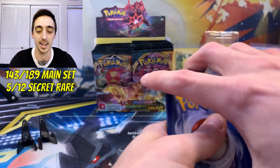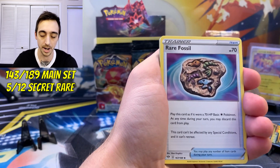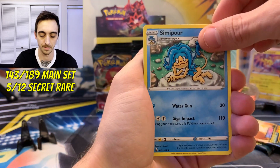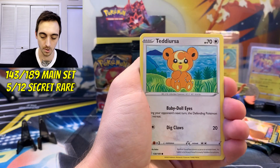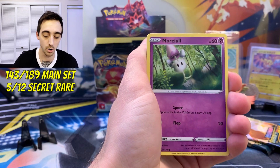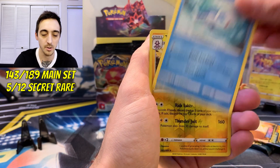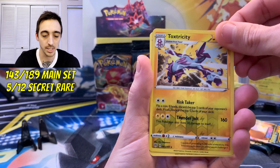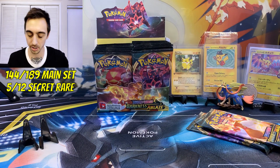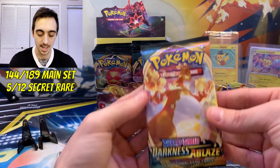Fire energy, ooh metal rare fossil, Simisage, Simipour, Trapinch — we've got Teddiursa, Pansear, Morlull, reverse rare Toxtricity, and a non-holo Manectric for our first rare.